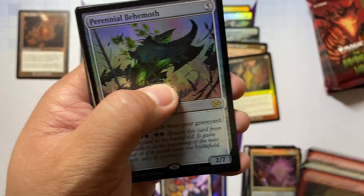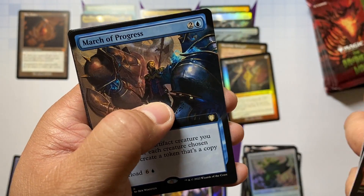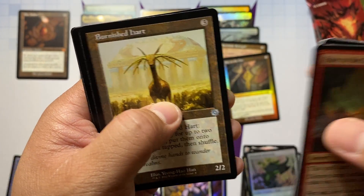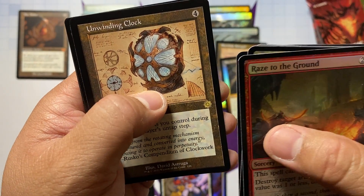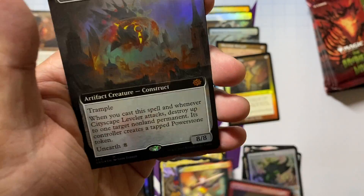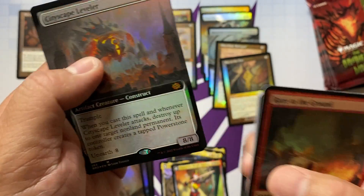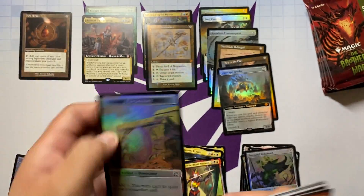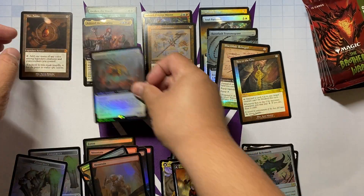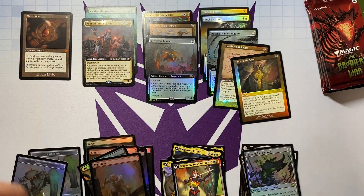The borderless Mountain with a Perennial Behemoth, Soul Partition, March of Progress, Mishra's Bauble in the foil, Burnished Hart, Unwinding Clock, and then Flamewar Brash Veteran for our transformer. And here we go with Cityscape Leveler for our extended art mythic! Mythic, mythic, mythic — putting the mythic pile here, the foil stuff there, the regular mythics there.